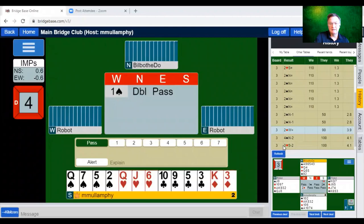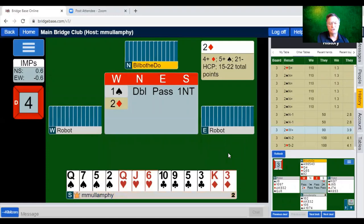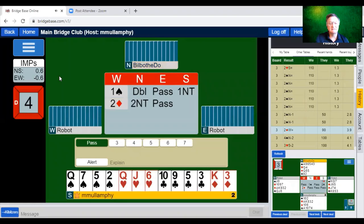One spade, double from partner, pass. To me this is a standout one no trump response. One no trump after the opponents double shows some values. Can you explain the scores in the we-they column? Those are IMPs — international match points. The 1.3 you see means it's the equivalent of making an overtrick. At this point we're plus 0.6, which is less than an overtrick's worth.